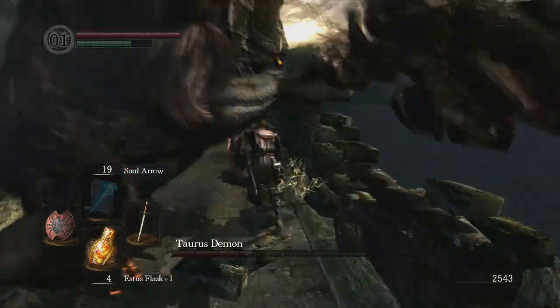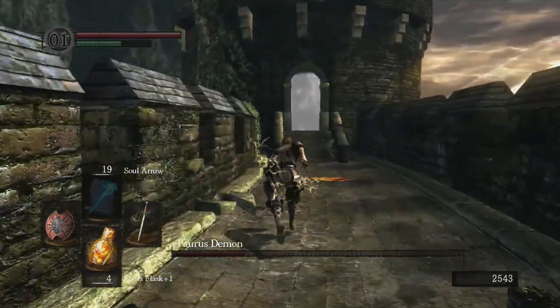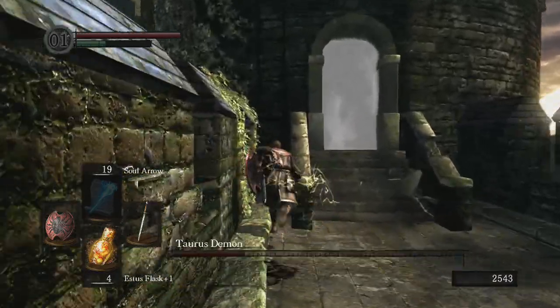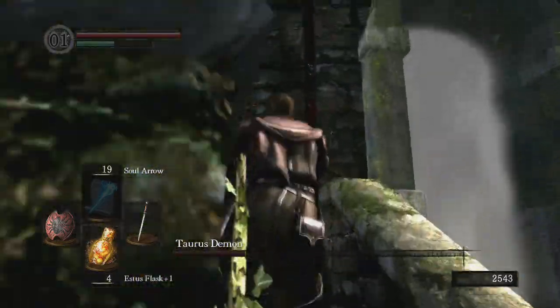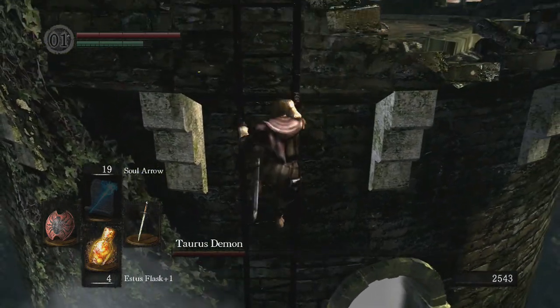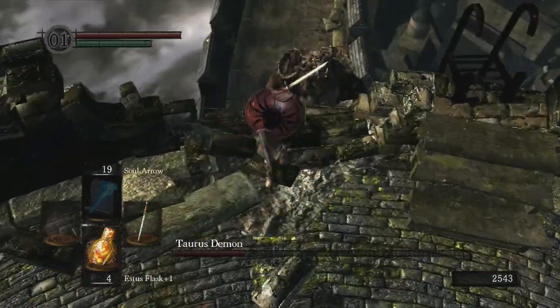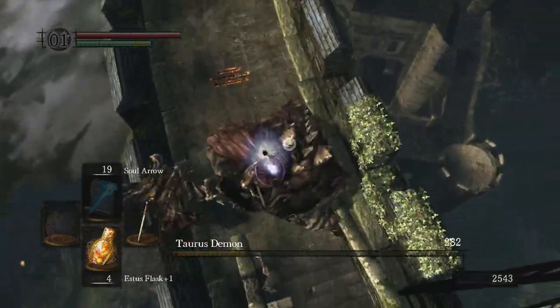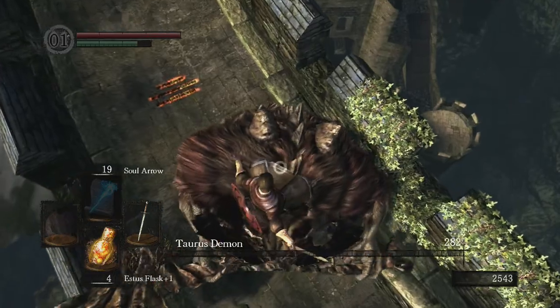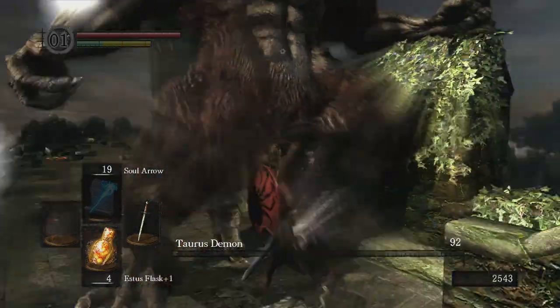Run past him. I'd recommend baiting his attack when you run past him and then climb the stairs. Our gold pine resin ran out but we still might be able to kill him — he's got a tiny sliver of health. We'll just take him out with some good old-fashioned melee. There we go!